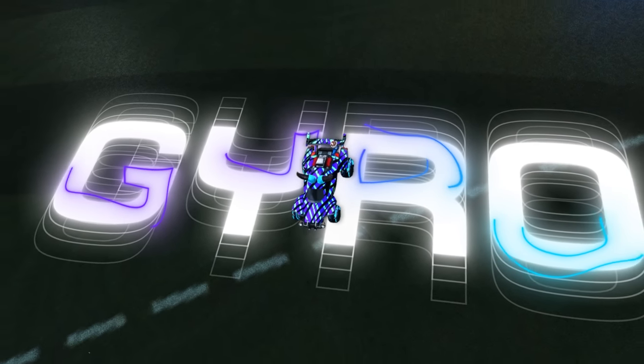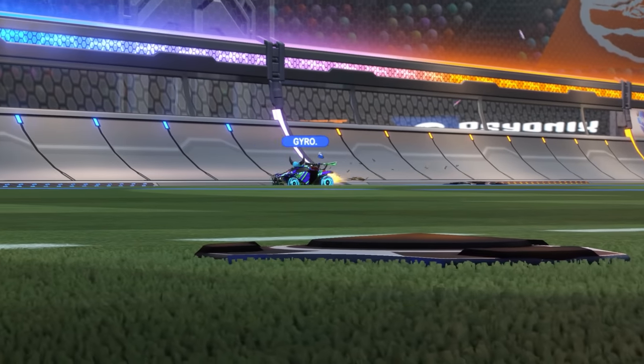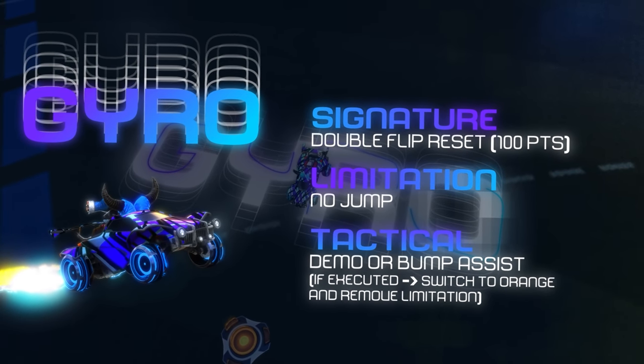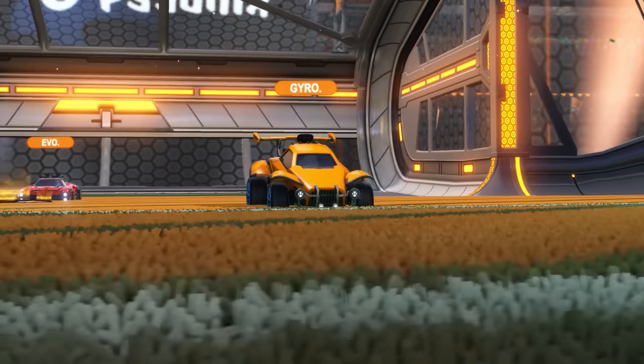First, we have Gyro in the pro class. Pros all start with a unique limitation. Gyro's limitation is he can't jump, so he's basically like a really fast experienced bronze player at first. Each pro also has a tactical move — in Gyro's case, a demo goal assist — and if he executes it, he gets to remove his limitation for the rest of the game.